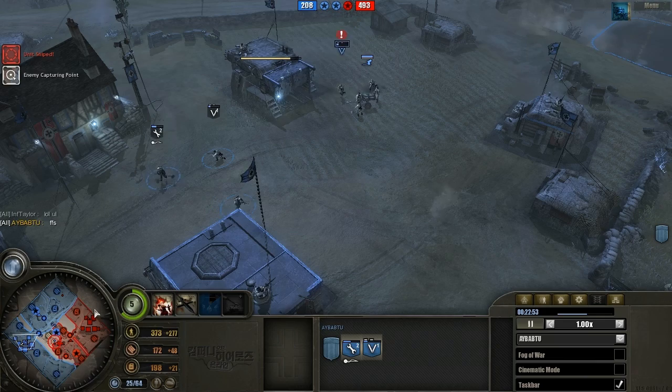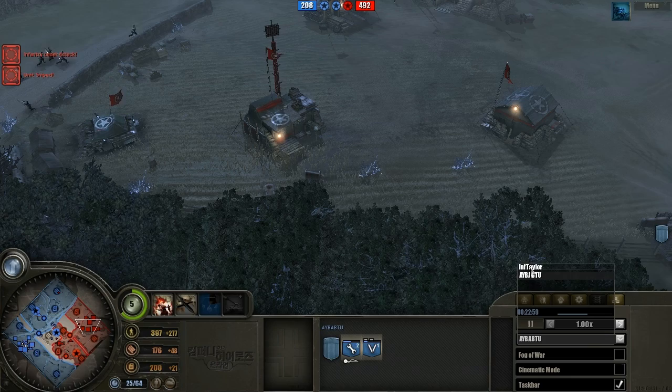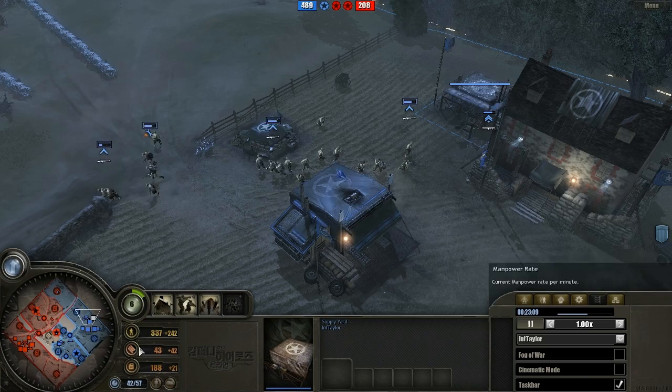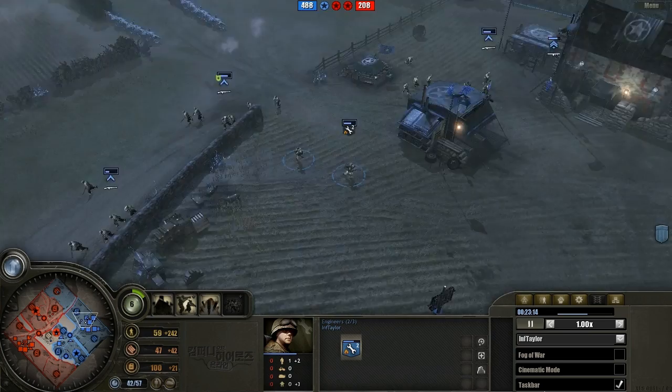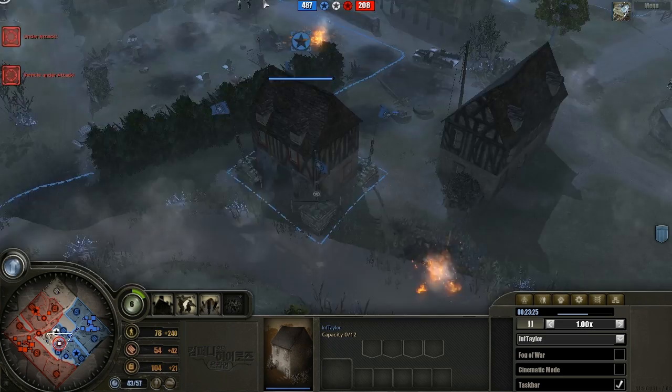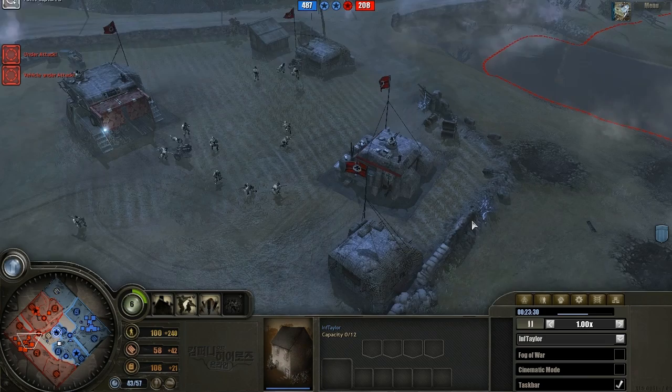Things are not looking good for Ceo. What Taylor really needs is to tech up. He has 185 fuel — at this point if he's not going to tech up he might as well get the second supply yard upgrade for the extra manpower, but getting a tank depot would be an excellent choice. Taylor's sniper hits vet 2 with 12 kills, and nebel werfer fire is going off around the forward barracks without doing much.